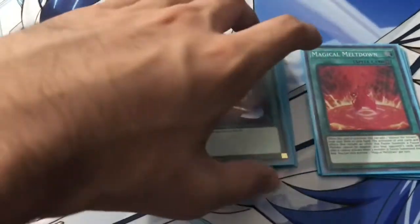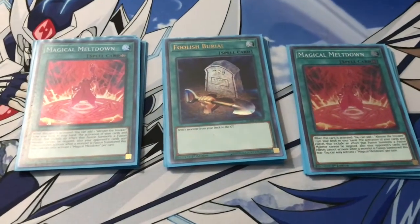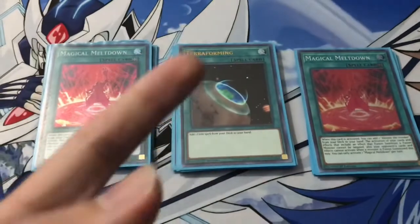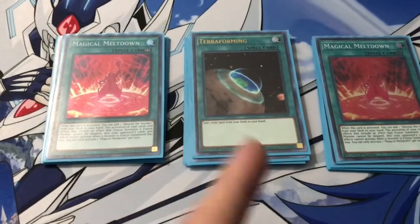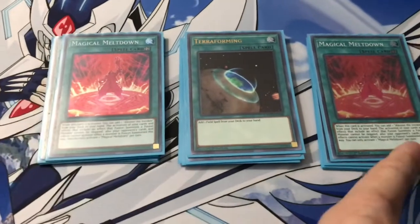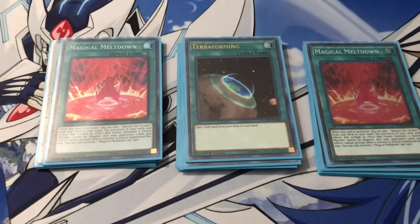One copy of Foolish Burial, because you can literally send any Shadal monster and then activate their effects. And then we play the one copy of Terraforming as our fourth copy of Magical Meltdown — this searches for a Field Spell, and Magical Meltdown is indeed a Field Spell. And that's pretty much it for the spells.